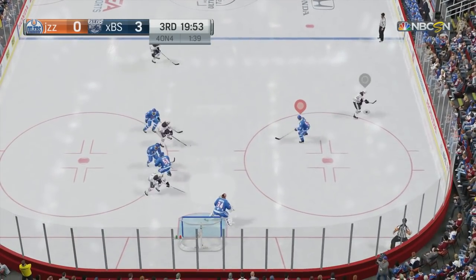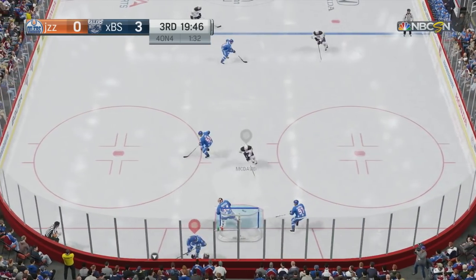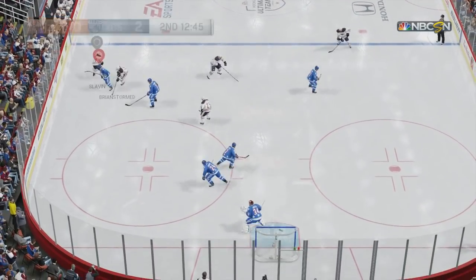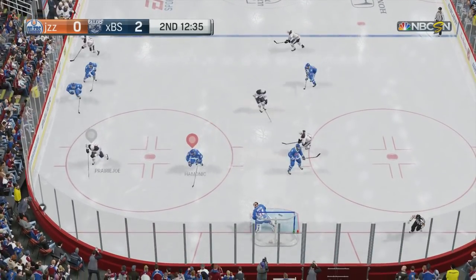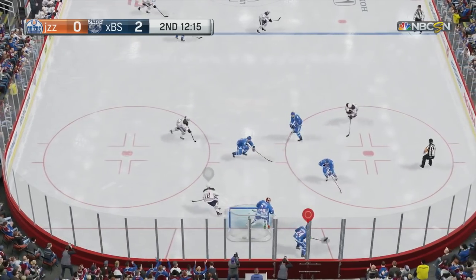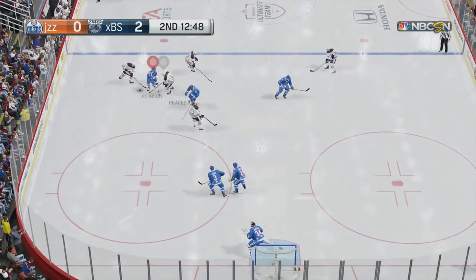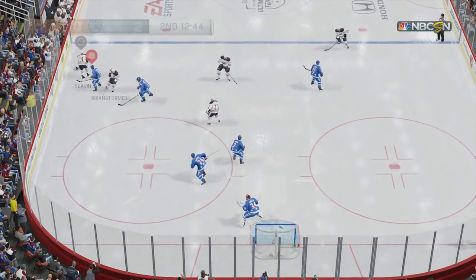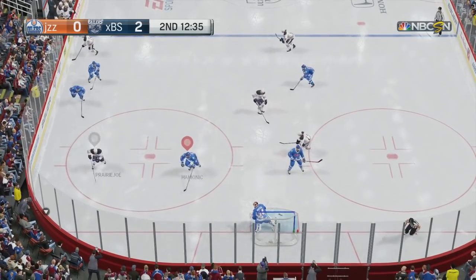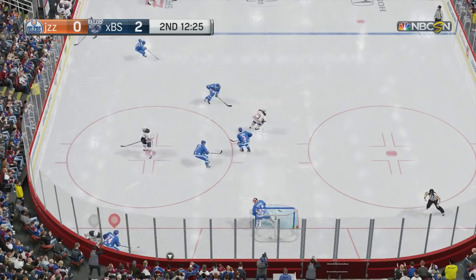There's going to be a lot of interference penalties, just like last year. What you can do is set up a hit by moving your player towards an opponent and then switch players — your AI will go for the hit instead. There's a bit of magnetism involved and AIs will guarantee a hit about 80% of the time. Last year I revolutionized the hip check in the NHL series — this year it's back and it works just as well.